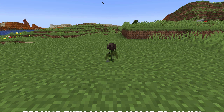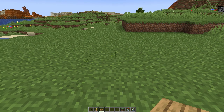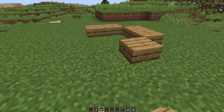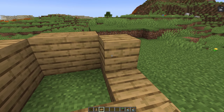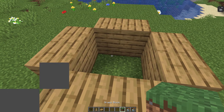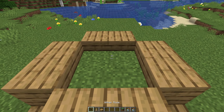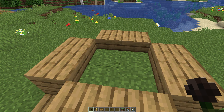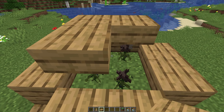You will need some wither roses from mobs that die to the wither. Take a 4x4 field and build a round with slabs like this. Make these slabs one and a half blocks high so you can put grass blocks in to plant the roses. Now place the wither roses like this, then put some slabs on top and leave one spot open.